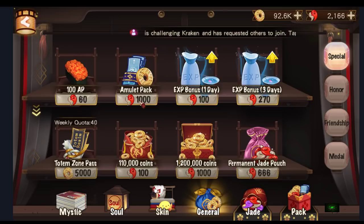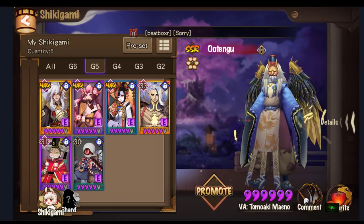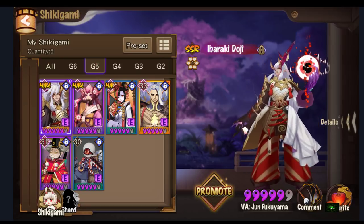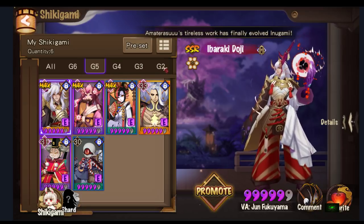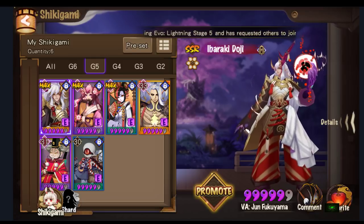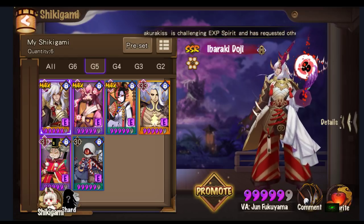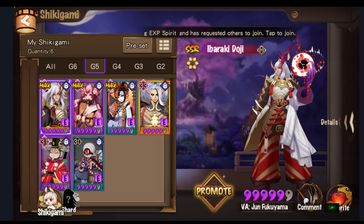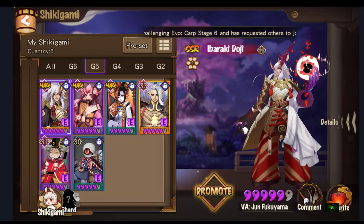From Max G5 — say I have Max G5 Ibaraki with no G5, G4, G3, or G2 darumas, starting from scratch — he says it takes approximately 600 to 700 USD to bring that Max G5 Ibaraki to become a G6. Because he goes for the feeding method. This might give some insight to people who want to pay to play.